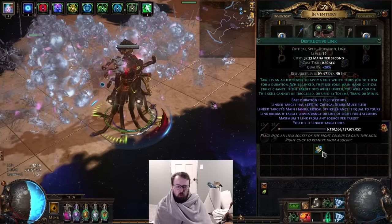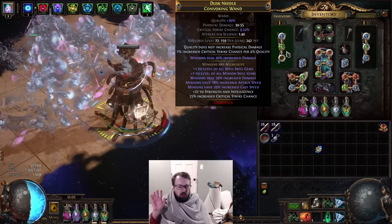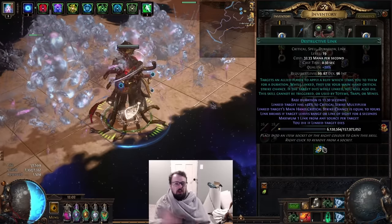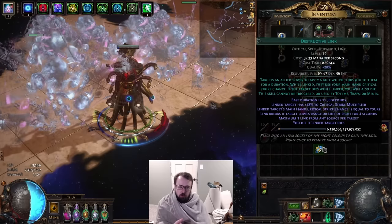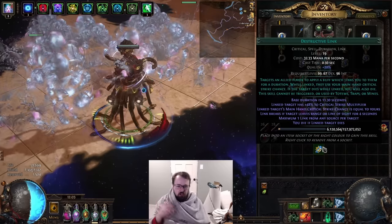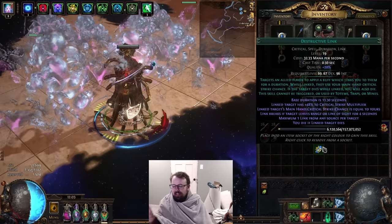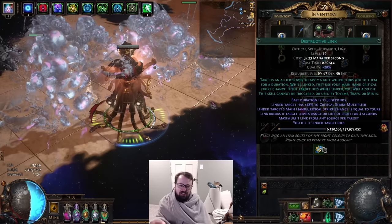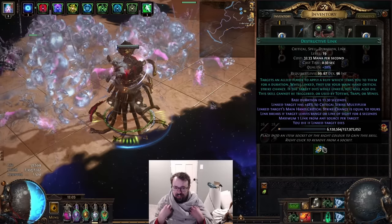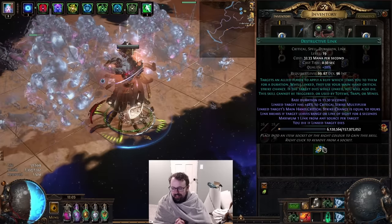The weird part about how this skill works is it's not giving the thing you're supporting the base crit of your weapon — it's not overriding the base crit like I thought. The way I thought it worked was it would overwrite the base crit of the thing you were supporting, so say you had a teammate with a five base crit weapon, you could give them four base crit and their crit chance would scale from that. That's not how this works at all. It effectively takes whatever your default attack crit chance is — whatever base crit your main hand weapon has plus all your crit chance scaling — and then whatever that crit number is, is what it puts on your ally or the thing you're linked.